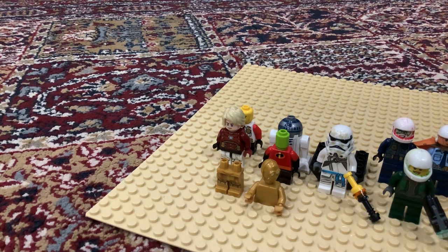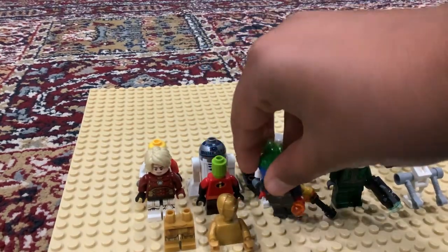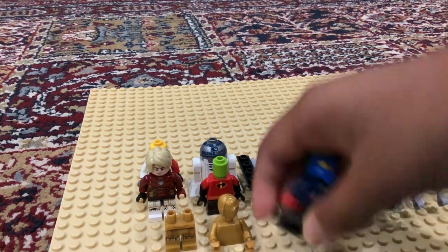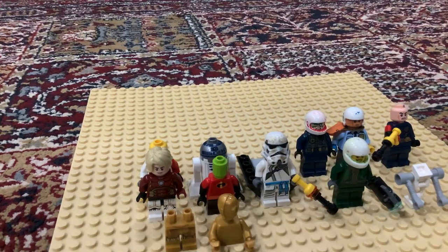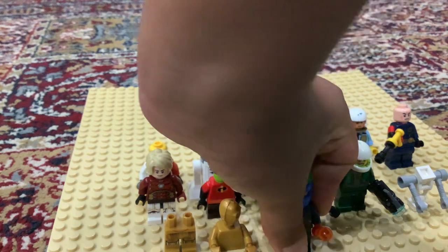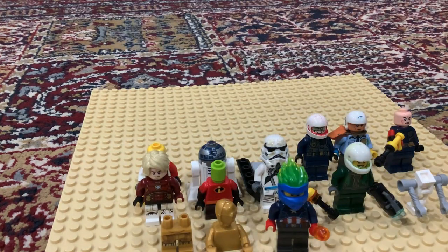Then we have Boba Fett — Boba Fraud! Thank you for my Bespin video, if you haven't watched that already. He's got the helmet face from Jay, from Zane's Shuriken Copter. Check out that set if you haven't already.